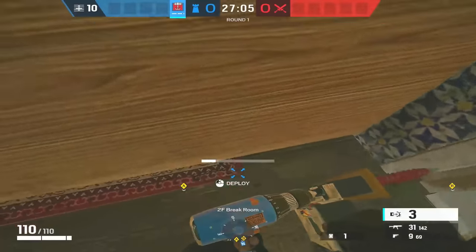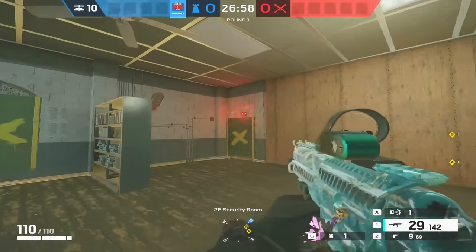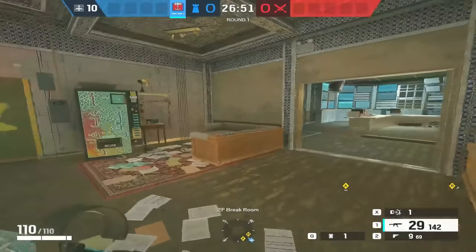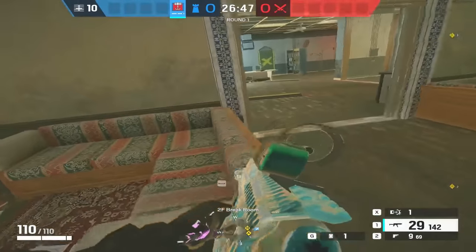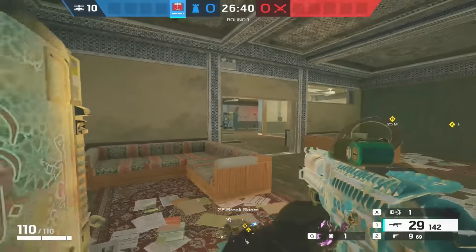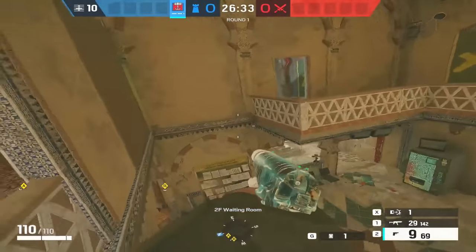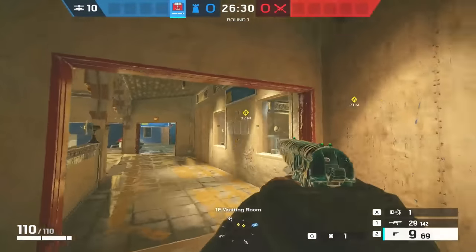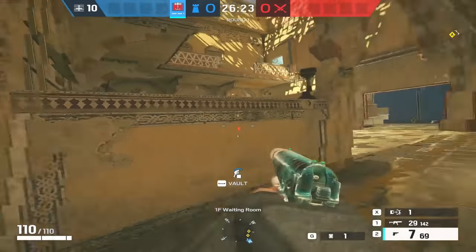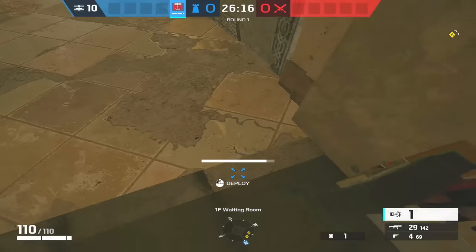Over on Break Room, the one that used to go into the settee doesn't go there anymore, but it does still go into the wall and it's a really solid spot. It's such a common thing for attackers to come through that window or door, push around here, take control of Break, then take control of 90 and go towards Office — or vice versa. As you come through here they're hidden by the settee, so you don't see those two traps until the very last moment. It's so well hidden even right there.